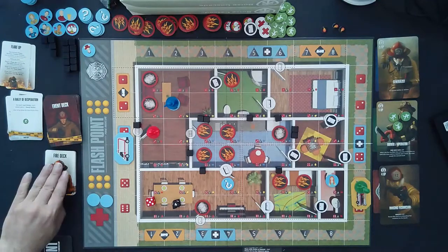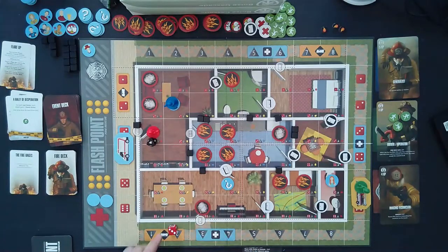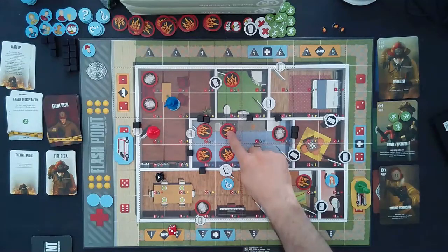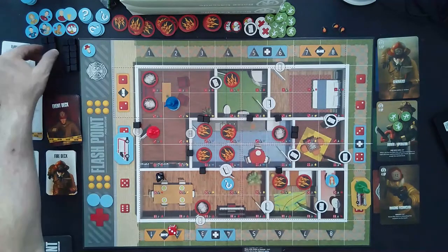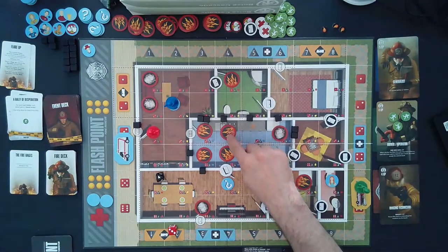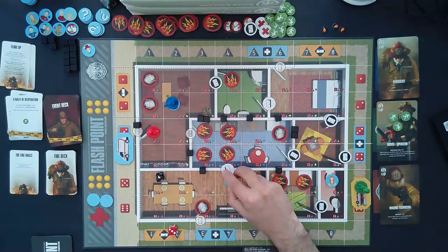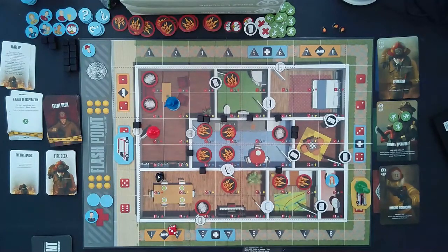We draw a fire deck card: the fire rages — advance the fire. Roll: three and four, column four. We have fire at four and three, moving north-south. We place another damage marker on the house. Travelling south, the door is open — this would normally be smoke, but because there is fire adjacent, it consumes. We're going to possibly lose someone — yes, we lost our very first victim. He was consumed by fire. We've saved one and lost one; we lose the game if we lose four.